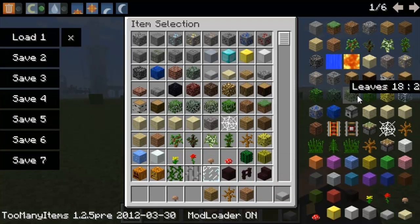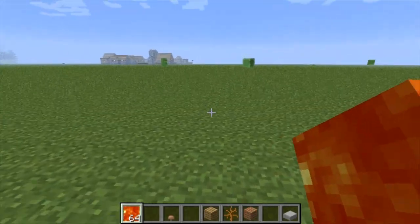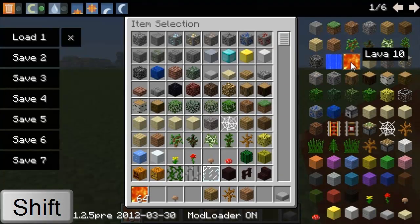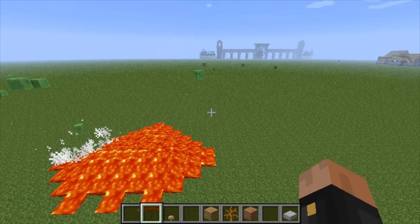There's a whole list of items you can get from Too Many Items — unlike creative mode where some blocks are missing. Too Many Items actually shows blocks like flowing lava that you don't get in creative. Click on an item and you get 64 stacks of it. If you want more than 64, hold shift and click — you'll get a stack of one that literally lasts forever and won't go down.